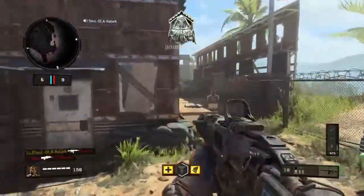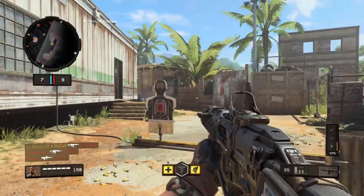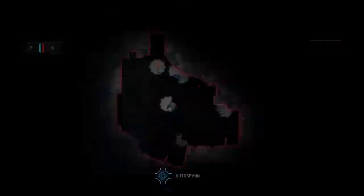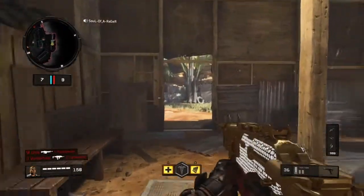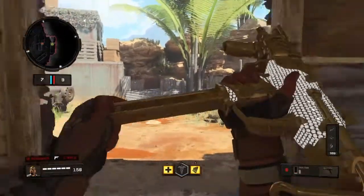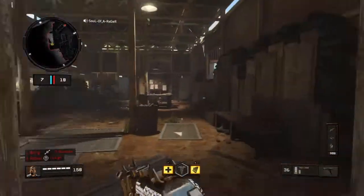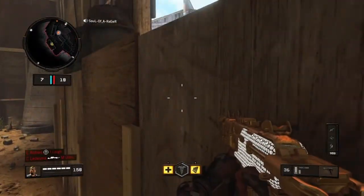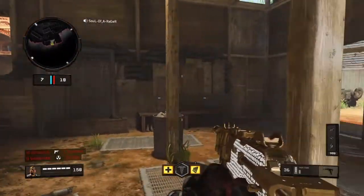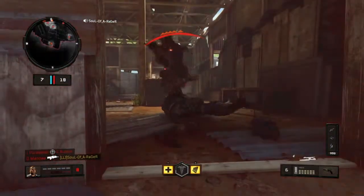Once you get the hang of the ICR and keep your aim steady on people, you'll have that gun down and can pretty much use any other gun. Now I'm gonna go to the SOG because it has the most recoil. If you don't know how to control it, you'll see it goes to the right a little, then up to the left, then back to the right - kind of like an S or Z pattern.